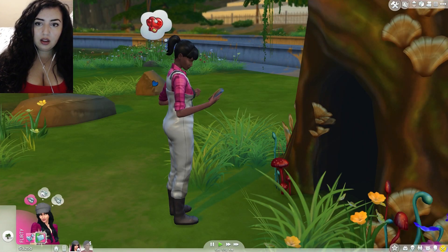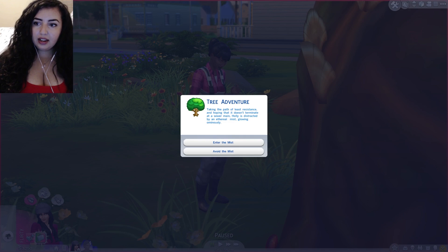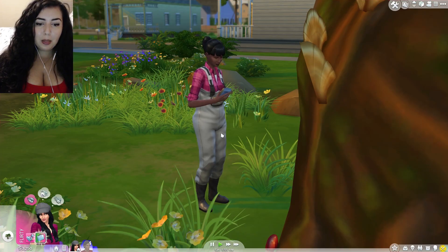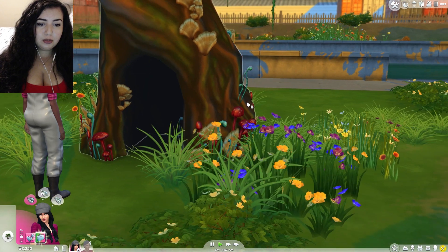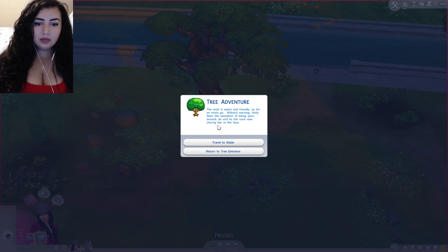Holly delves a bit deeper and a bit darker. A soft splash tells her that she has just stepped into a shallow stream. We are going to follow downstream because I'm thinking, just like Alice going down the rabbit hole, this will take us to where we need to go. Maybe she's sending angry text messages. Taking the path of least resistance and hoping that it doesn't terminate at a sewer main, Holly is distracted by an ethereal mist glowing ominously. We are going to enter the mist. Look at these mushrooms and just how beautiful this tree is. The mist is warm and friendly as far as mists go. Without warning, Holly feels the sensation of being spun around — an exit to the cave now staring her in the face. So now we are going to travel to a wondrous place called Sylvan Glade.